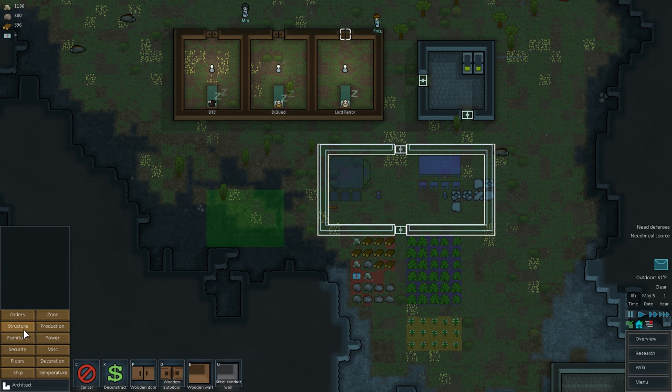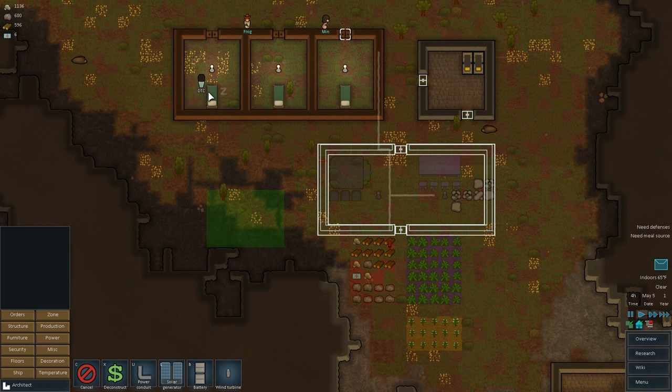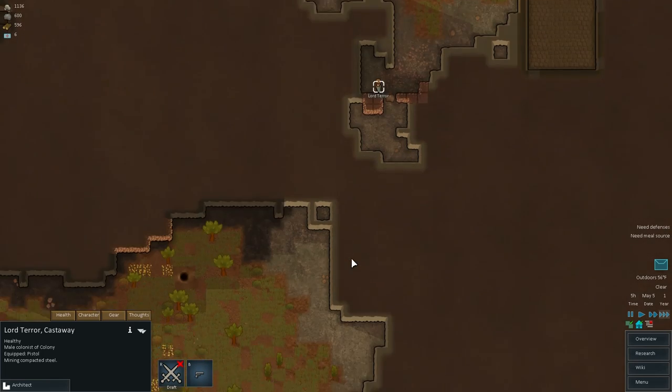Now we need to run some power to it. You see how you can run your own power sources? It's a lot easier to do that. Look at these guys creeping on my guys while my guys are sleeping. Let's see if my guys are happy. Are you happy DTC? Yes, you are happy. They're only pissed off about sleeping on the ground, which is fine. I can live with that. This guy's happy as a clam — Lord Terror just loves mining.